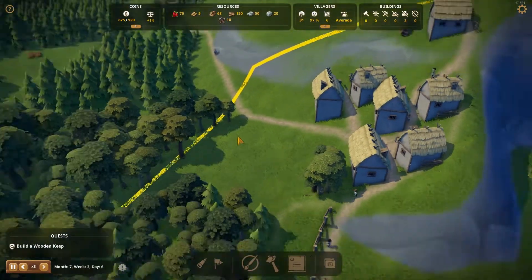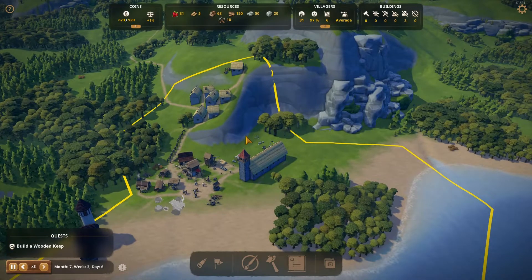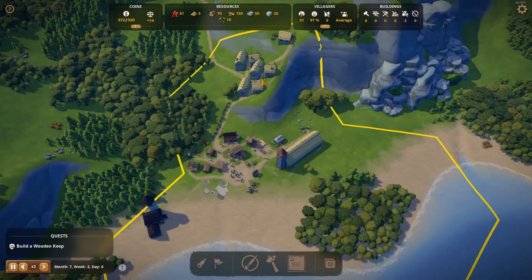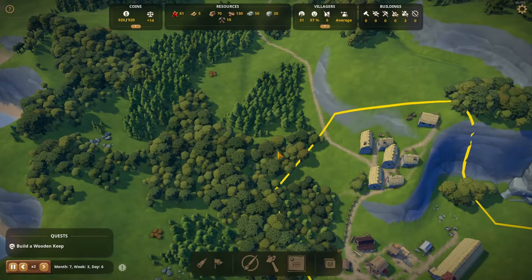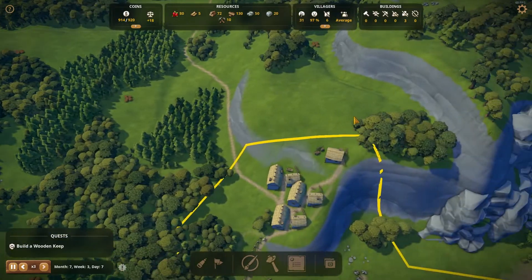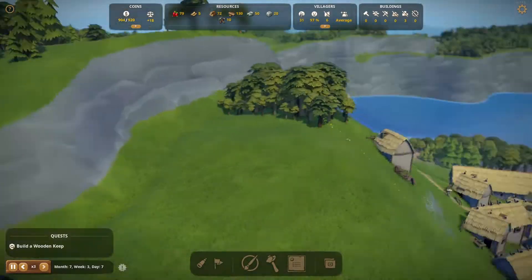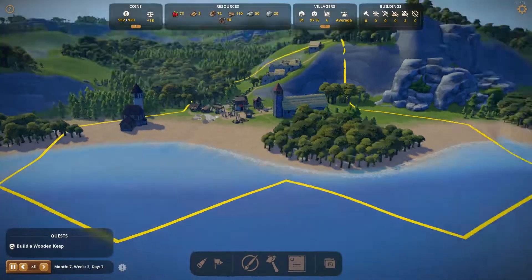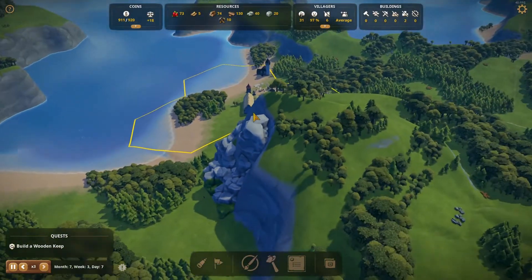I'll probably put a couple more houses here. What I'm thinking is there'll need to be kind of a town processing area next to housing, then farm out here, some housing in the middle, farm out here, farm out here perhaps. I'm thinking I'm going to put something nice up on the top — whether we put a cathedral, a monastery, or even just the wooden keep and the fort up there. That looks kind of cool, overlooking the entire mainland.